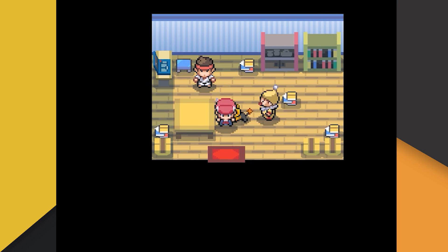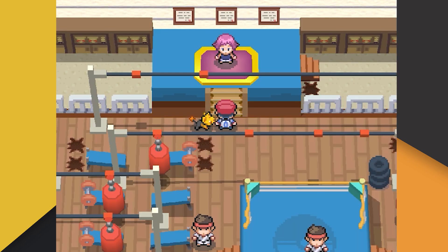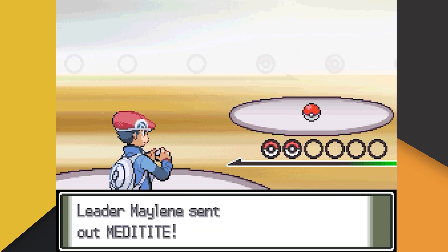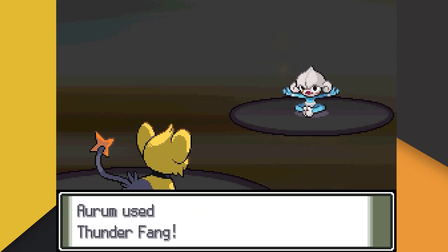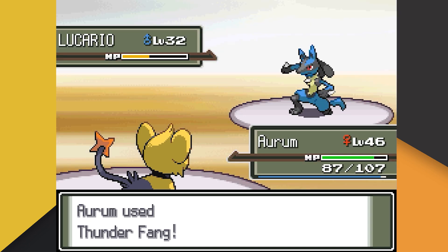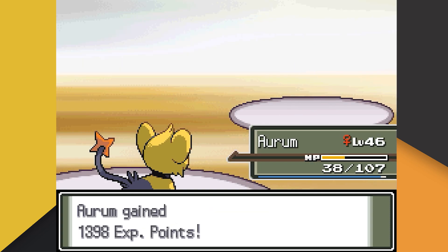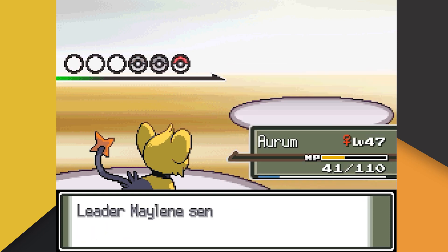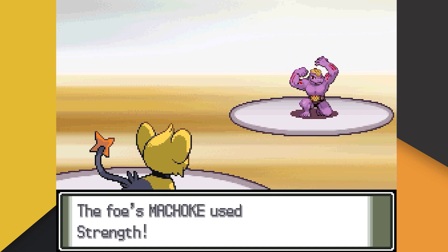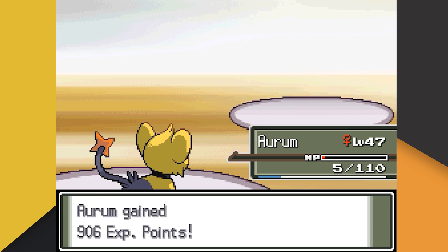We get to Veilstone and grab the coin case before giving Maylene a try. Unfortunately, our first attempt didn't go very well. We get right back up into another round against Maylene. She leads with her Meditite, who uses Fake Out just to annoy us a bit before we terminate Meditite with Thunder Fang. Maylene then sends out her Lucario, and again we use Thunder Fang. We do a bit more than half of Lucario's health, then we're hit with Force Palm for incredible damage, though we're thankfully not paralyzed this time. On the next turn we're able to get by Lucario with another Thunder Fang, but we don't have a lot of health left. Maylene's last Pokemon is her Machoke, who we hit with Thunder Fang but fail to knock out. Machoke then hits us with Strength, and while I thought it was over, Aurum toughed it out with 5 HP remaining, letting us use one last Return to secure the win and our fourth Gym badge.